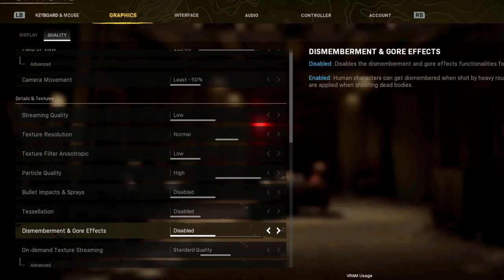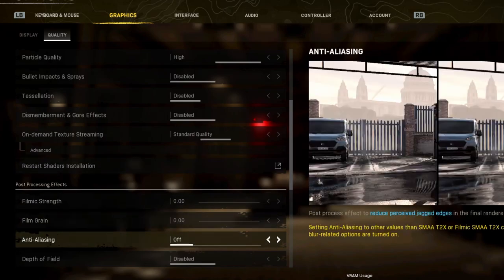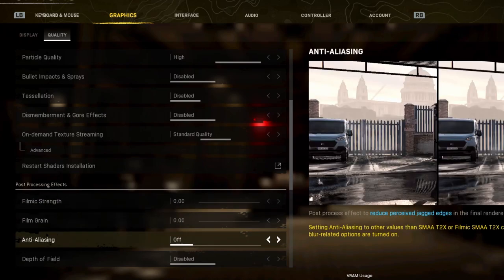Dismemberment and gore effect — I don't know if this affects your FPS but I just have it off, it's distracting. On-demand texture streaming at standard — this solely makes the game look better. I saw a difference of like five to ten FPS, which is maybe half a percent to 2% drop — I don't see much of an issue with it. Filmic strength at zero, grain at zero. Anti-aliasing also off. The setting says you should have filmic strength at one if you don't have anti-aliasing on, but I've not seen any visual noise issues. If you don't like jaggy edges, turn on anti-aliasing at 1X — it will affect your FPS very slightly.